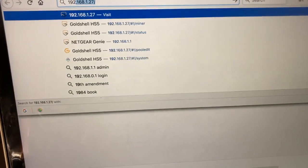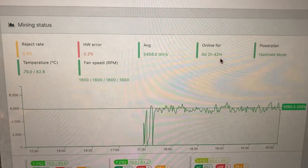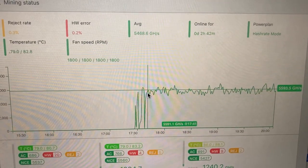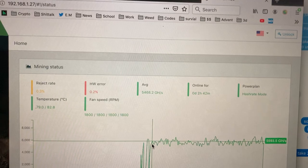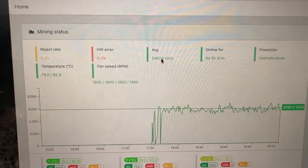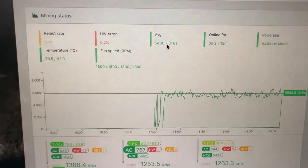To check the status of my miner, I'm going to simply type in the IP address — and here we go. We've been online for about 2 hours and 40 minutes. We got online just about 5:40. It's now 8:05 on the dot, and my average hashrate you can see here is about 5,467 gigahashes per second.